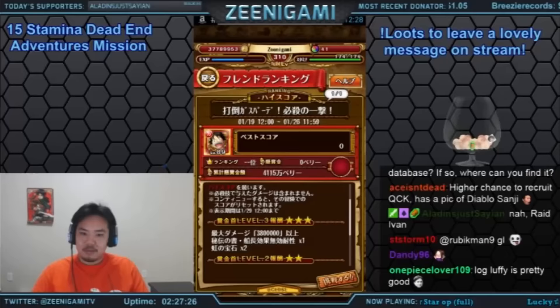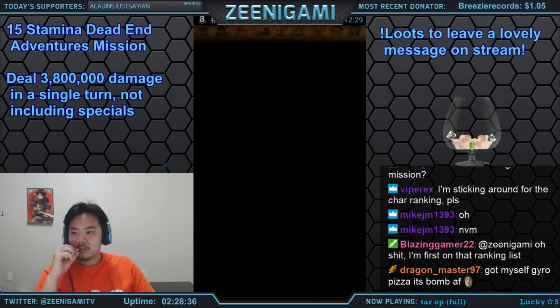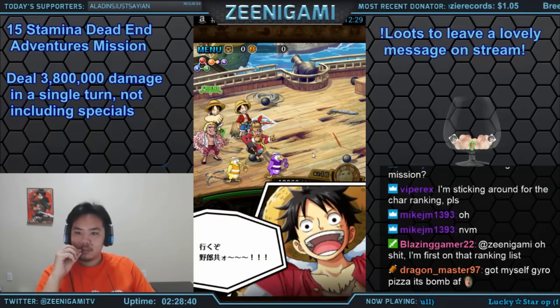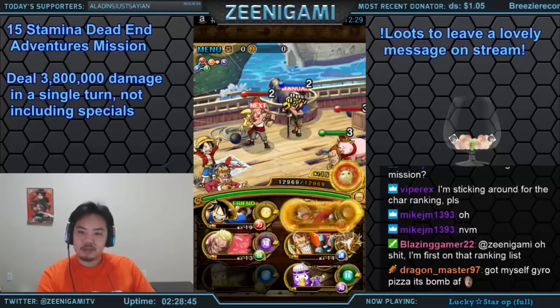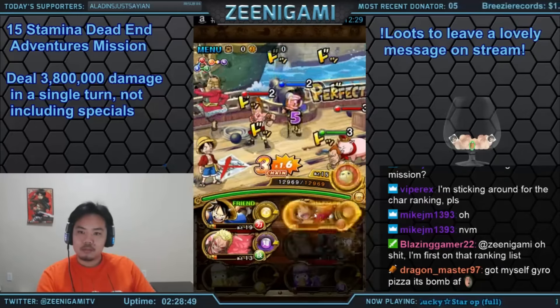What's up guys, Zinigami here. Let's go through the 15-stamina Dead-End Adventures Fortnite mission. The mission is to deal at least 3.8 million damage in a single turn. Remember that the 3.8 million damage cannot be using any special abilities, unless you count the damage boost from your attacks from something like a salvo ability — but it has to come from your attacks.